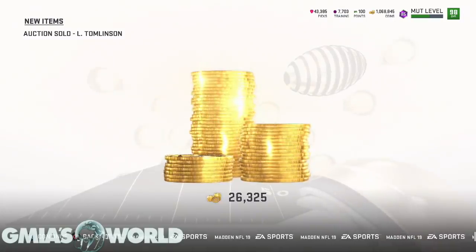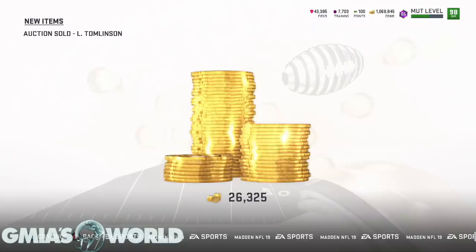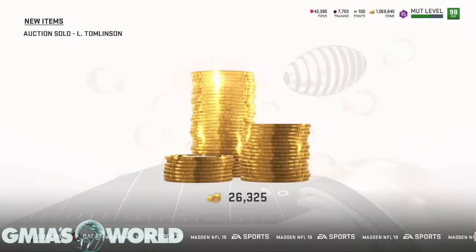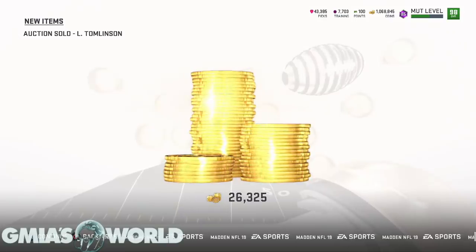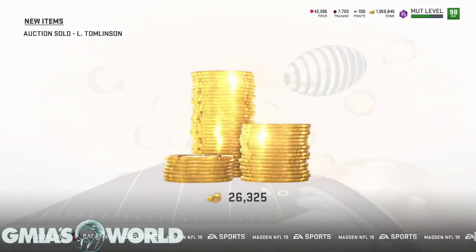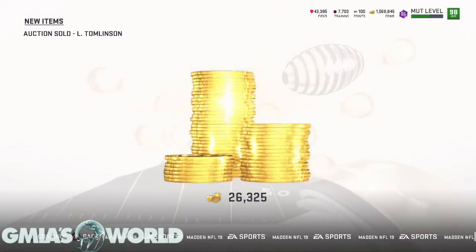In the previous videos, some of you guys were saying to use training points — the $24,000 — for Randy Moss. Well, I need somebody to tell me what other 96 overall card somebody would purchase for over $600K at this point right now. That's the interesting thing about Madden: people have a lot of ideas. I understand the limited time card situation, but you've got to understand the value of what Randy Moss is and why it makes sense.